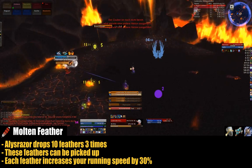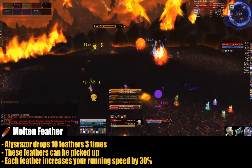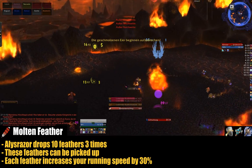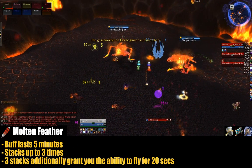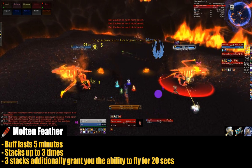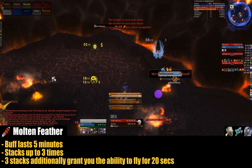I am showing it here with the blue Winx symbol from Power Auras. As you can see, I just got one stack, which lasts for about five minutes. Every time you pick up a feather, you get a new stack and you become 30% faster. You can pick up a maximum of three feathers. With the third one, you get the ability to fly.